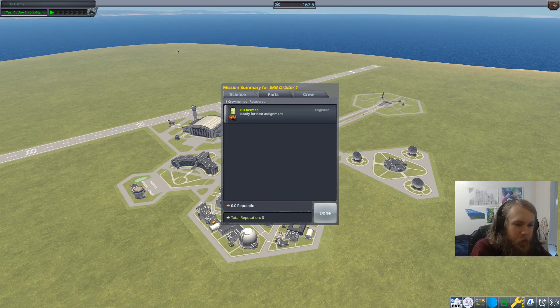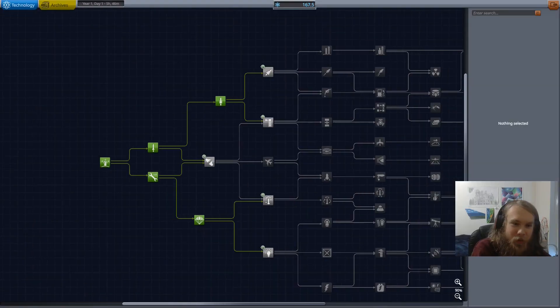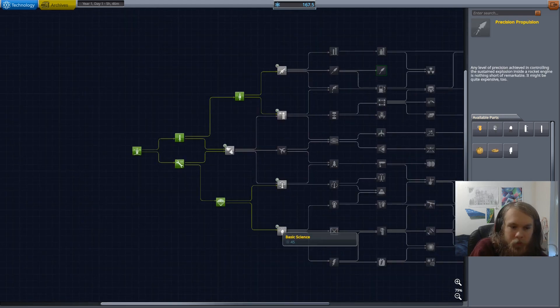Nothing of much consequence, because really we just want solid rocket boosters. If we can get to the Separatron, that will make a Mun landing a lot easier. I don't know if we can reliably do a Mun landing pre-Separatron. 165.5 science - let's go! And I reflexively went into mission control, but this is science mode. So the next big solid rocket booster is in Heavy Rocketry, and we really want precision propulsion because of the Separatron.